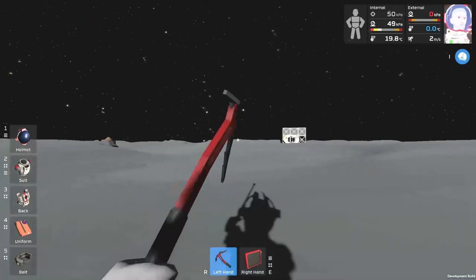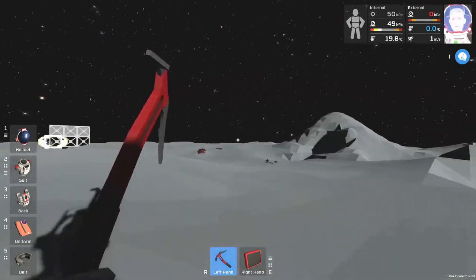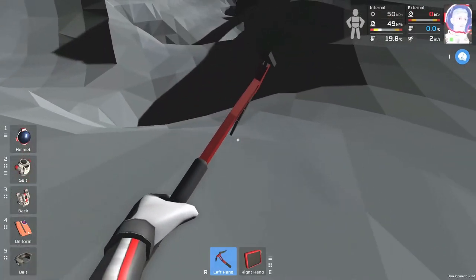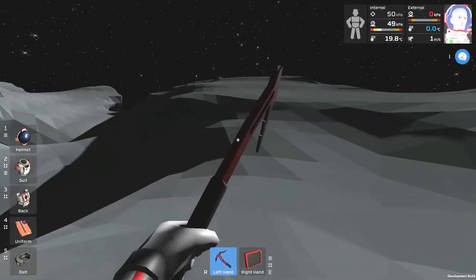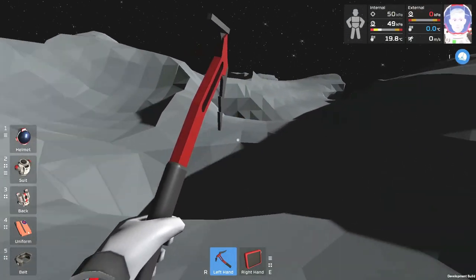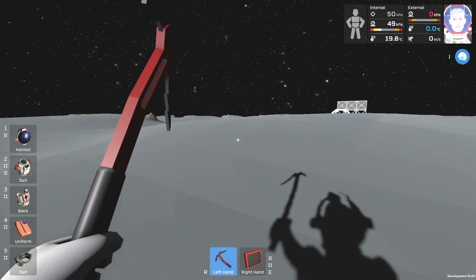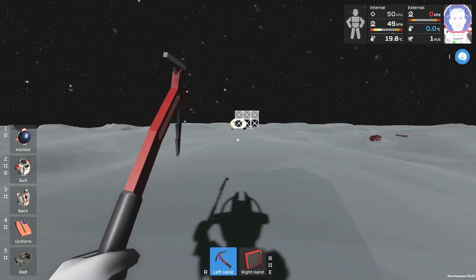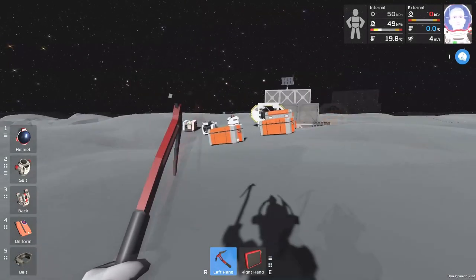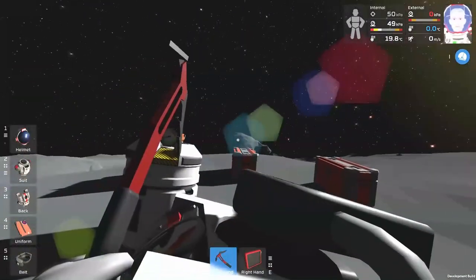Hello everybody, welcome back to another wonderful day of Charlotte Wars Adventure Station. Hopefully you're doing great. It's time to go on a playing spree. In the OBS settings I've gone ahead and changed some contrast and brightness settings to address the darkness. I'm not sure how that's going to affect the coloring, so we're going to have to take a look at this.